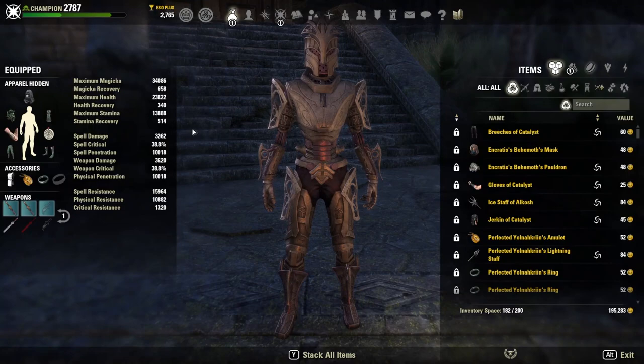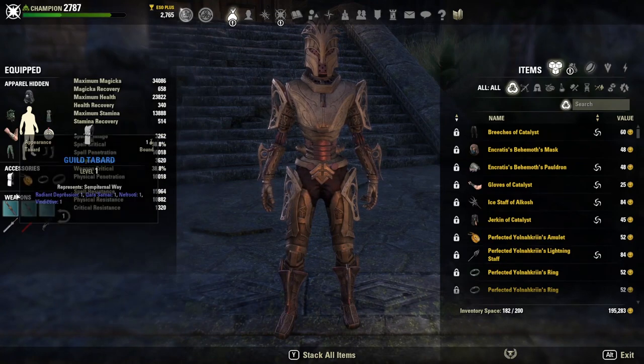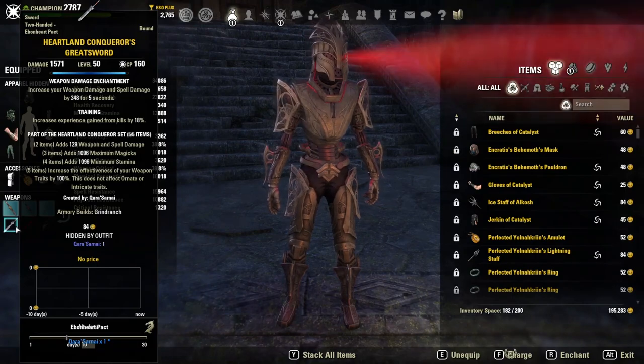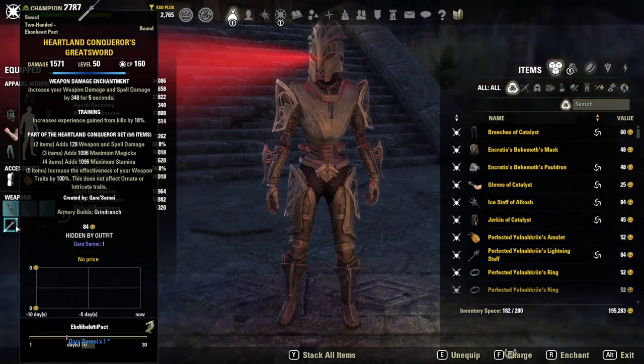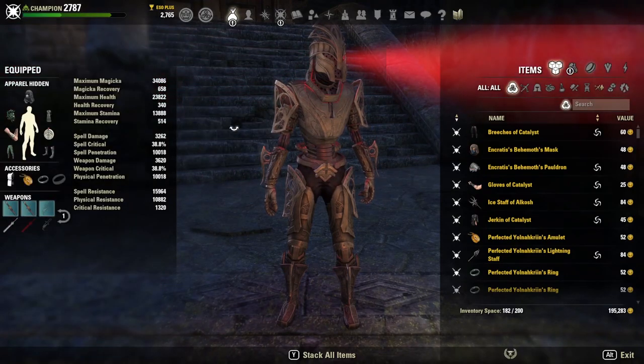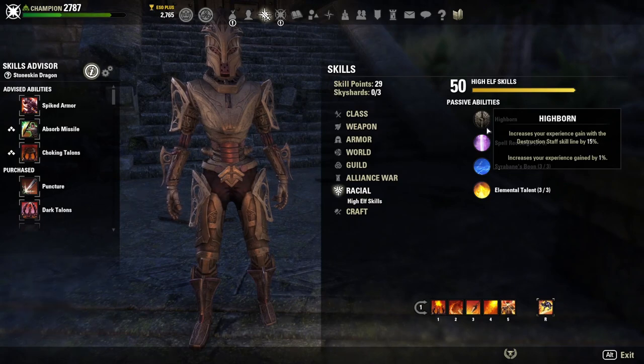I'm going to go over how I'm going to get 409% more XP with this build. Heartland Conqueror is going to be active on both bars, probably because I don't want to risk losing out on the double training XP for my back bar. I am a High Elf — I would highly recommend High Elf if you are going to min-max XP gain long-term.